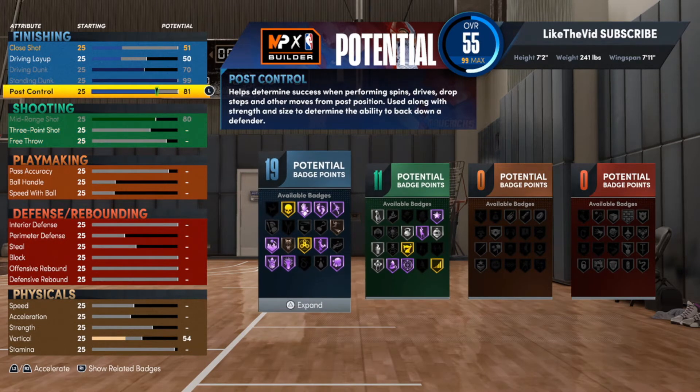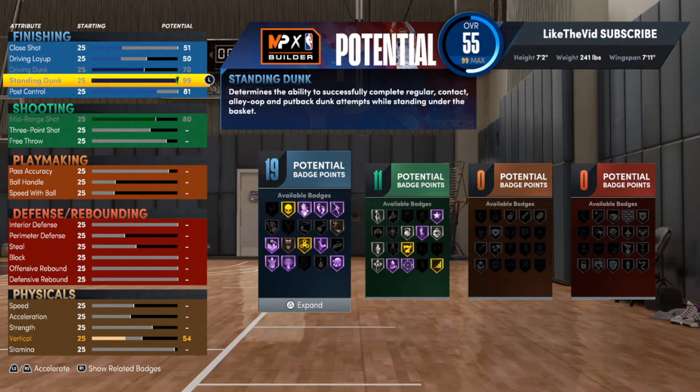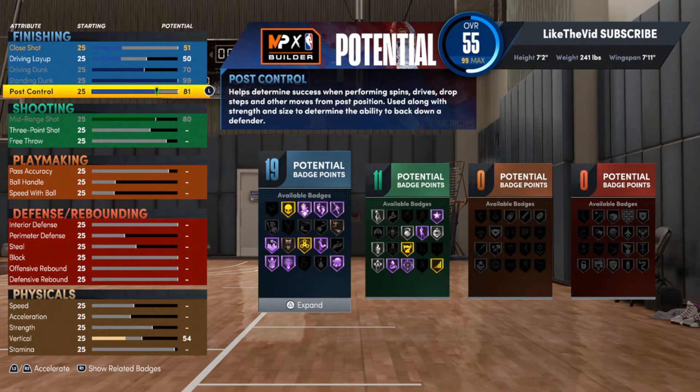For the mid-range we're going with an 80. To go over the full finishing: close shot 51, driving layup 50, driving dunk 70 — make sure you get that 70 for those alley-oop animations — standing dunk 99, and post control 81.